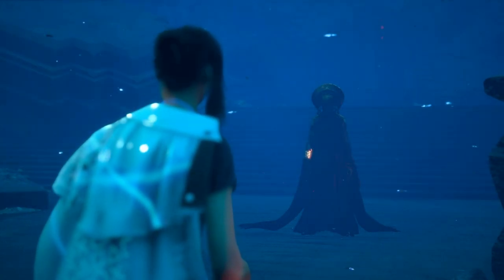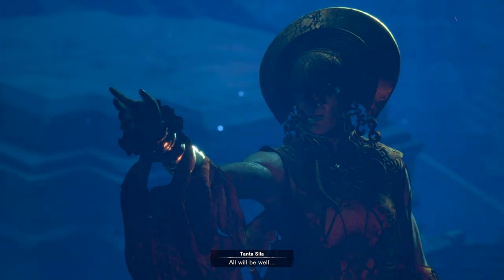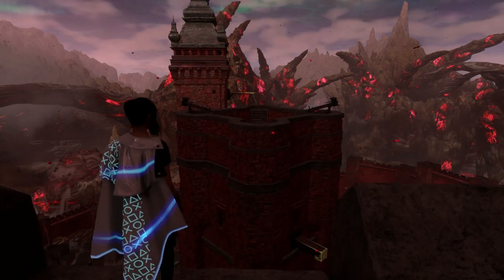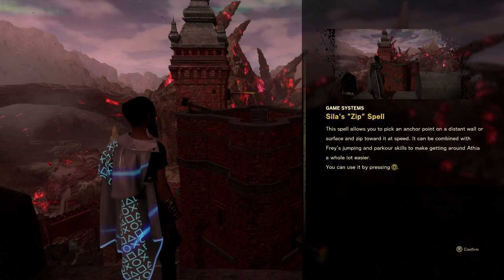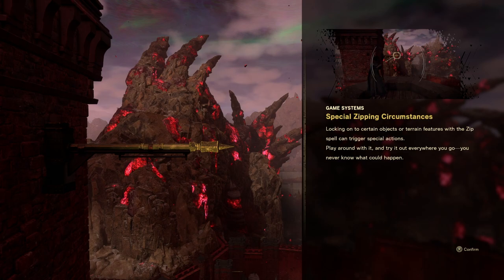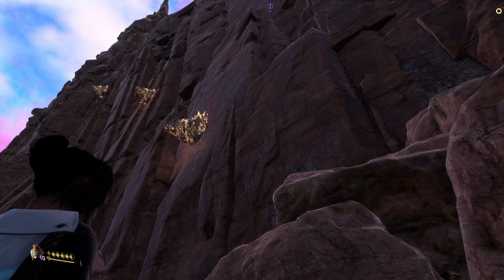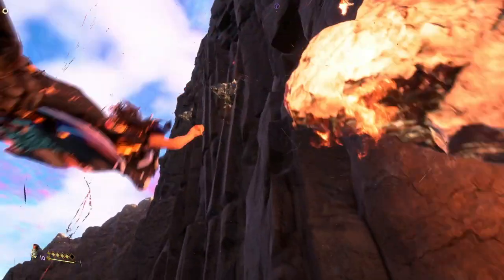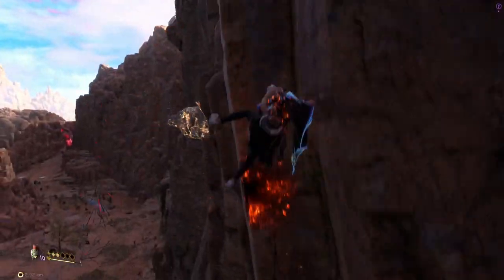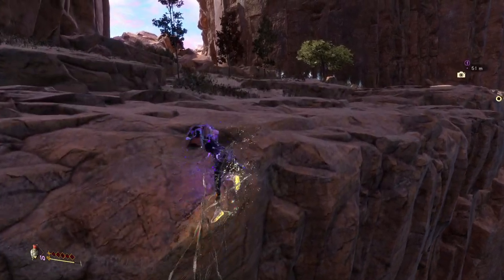I'm going to talk you through that now. So to be able to get up to the top of cliffs, you need to have beaten the first of the Tantas — Tantasila. Once you beat her, you'll take on all of her skills and abilities. One of these is called Zip, and it's a spell you get as soon as you take out Tantasila. You'll be able to zip to anchor points — there are two types. There's one that comes out from a wall like a little spike that you spin around and jump forward, and then there are ones on cliffs that shoot you high up in the air. It takes a little bit of time and you've got to get your aim just right. You'll need to combine it with zips off the wall, and if you use those wisely and add in a little bit of leap every now and again, you should be able to make it to the top.